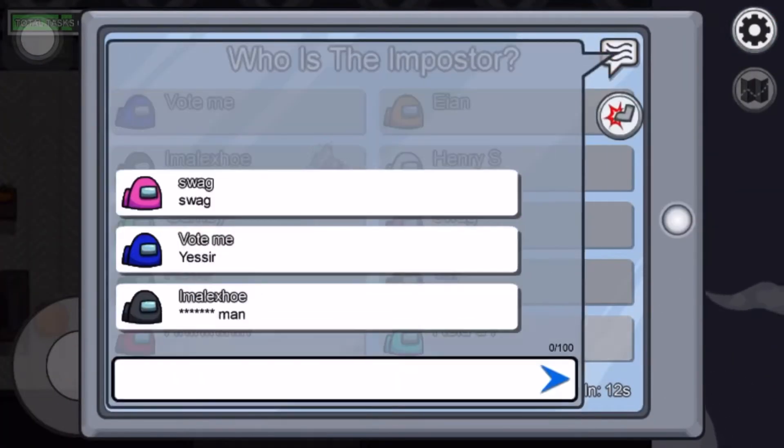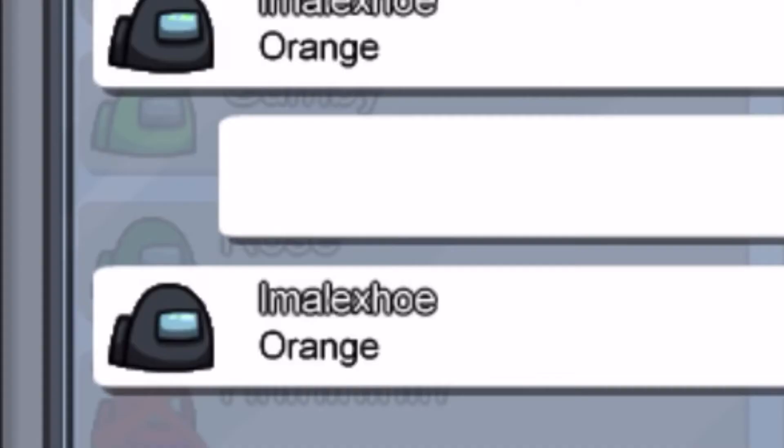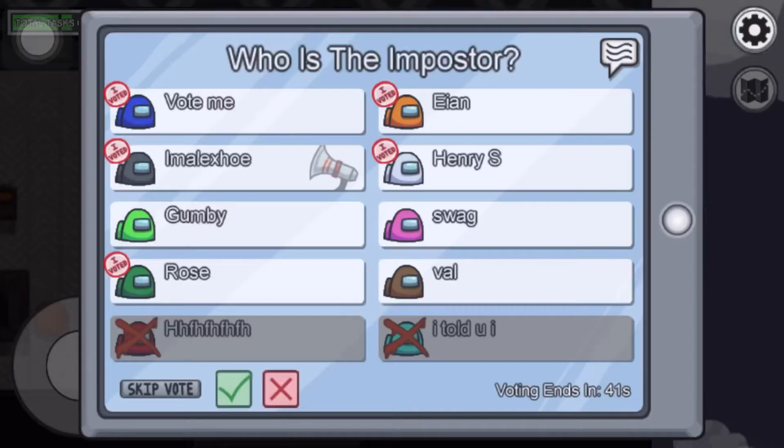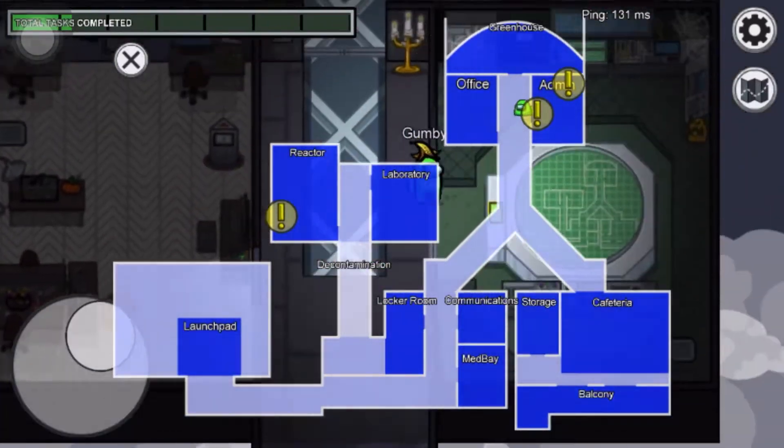That was fast. I'm not gonna accuse anyone, I'm just gonna skip. There's orange somewhere. Okay, what tasks do I need to do? I need to do reactor.